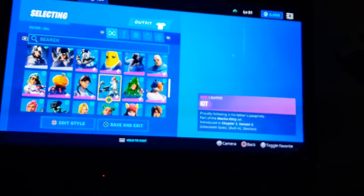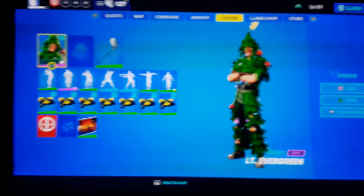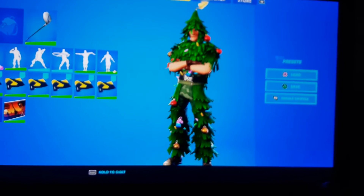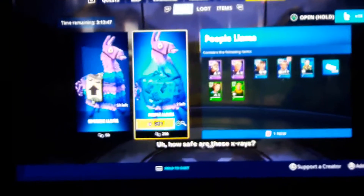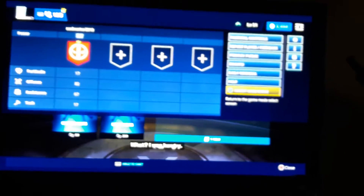We are going to pick a skin in this locker right now. Let's do Lieutenant Evergreen. Now we're going to go to select a game mode.